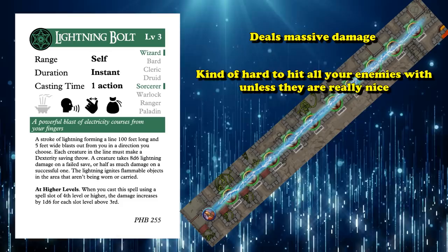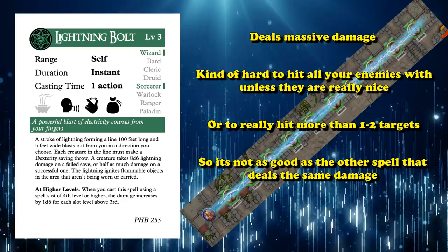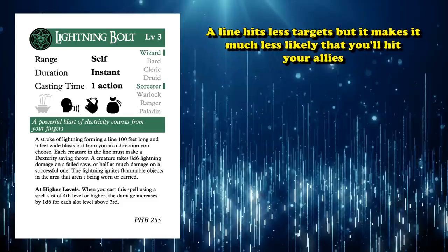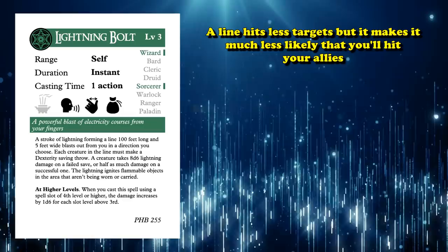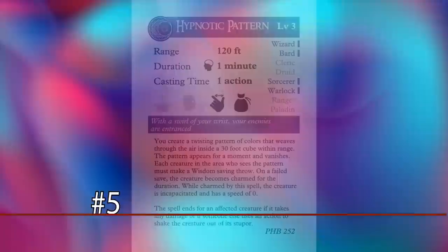Lightning Bolt is a massive damage-dealing ability, but since it only goes in a straight line, it is kind of hard to hit all of your enemy targets with it. So it's not as valuable as other spells which can deal the same amount of damage at this level. However, since it is in a line, it's a lot easier to maneuver without worrying about hitting your party members. If you're a GM and want one of your NPCs to have a very dangerous spell that can't wipe out the entire party too easily, Lightning Bolt is a good candidate.